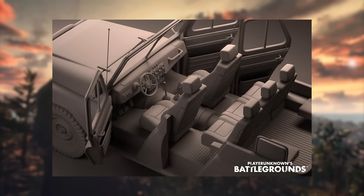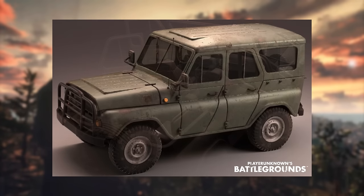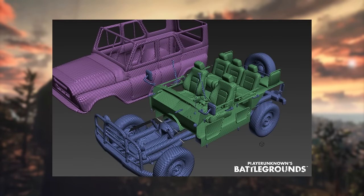Once the model has been approved, the artist moves to creating a high poly version of the vehicle. This process is reviewed by the art director at each stage to ensure accuracy. Once achieved, a final render is created before moving into the low poly mesh. With the UAZ, they wanted three different cabin designs, so the model was broken into separate parts to enable that variety.